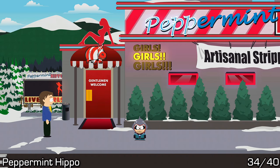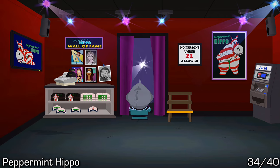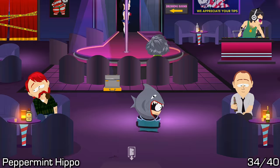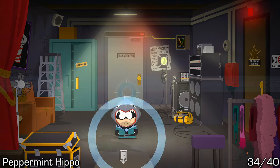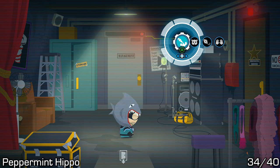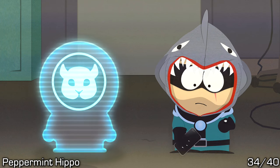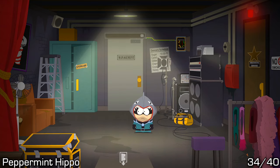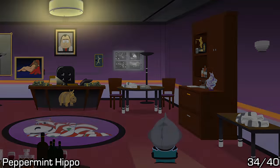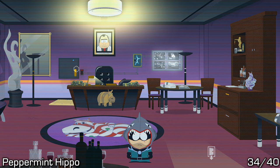Next up we have the Peppermint Hippo. Go inside the club, go past the DJ, past the stage and into the back area or backstage. From here you should see a door directly in front of you — use some firecrackers to knock down the panel, then use the Haywire buddy ability to get access into the back room. Inside the back room there's a whole bunch of stuff including a decently high-leveled artifact, but on the very left of the room you should spot the art — that's 34 out of 40.